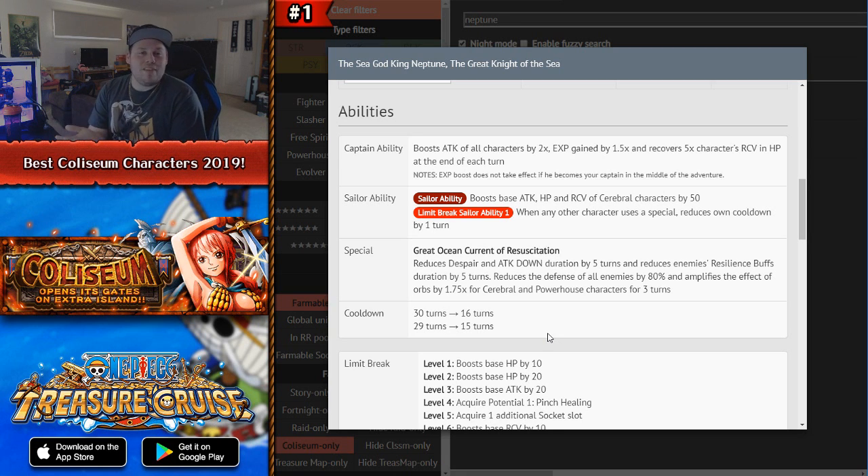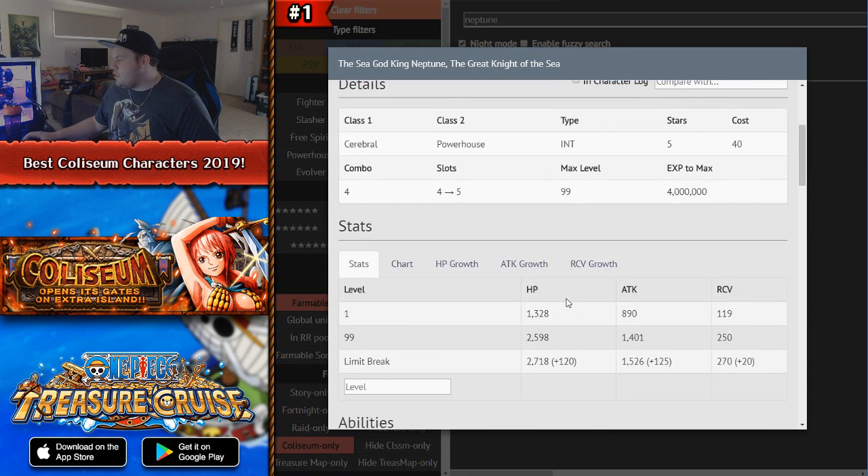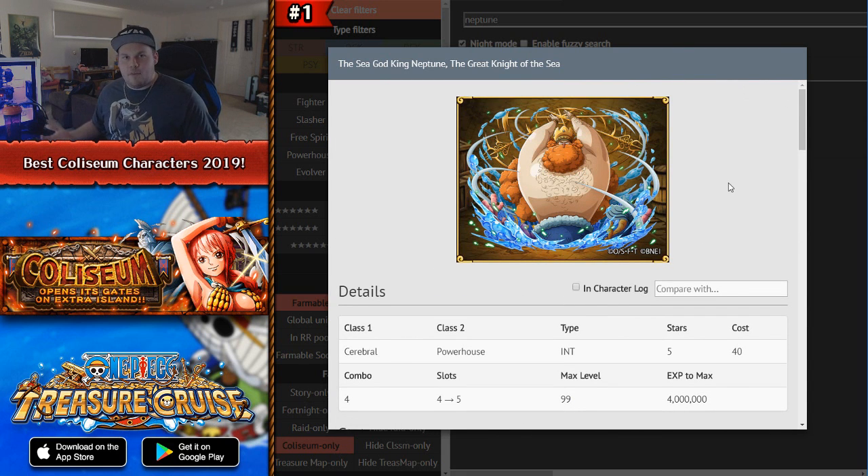The defense reduction of 80% lasts for 3 turns, so you can run a multi-turn defense-down unconditional booster alongside it. The 1.75x all-orb boost for 3 turns for Cerebral characters is insane — Cerebral didn't even need more support. The speaker uses Neptune on Katakuri teams all the time. Reducing despair, attack down, resilience, and defense on top of an all-boost — this character is insane and is the number one coliseum unit you should be farming. You can even just use him as an EXP captain without maxing his special.